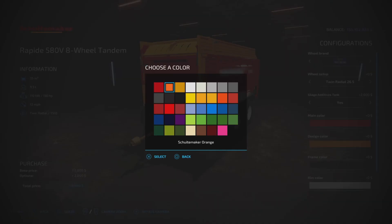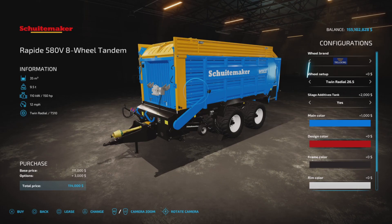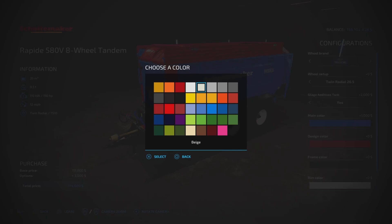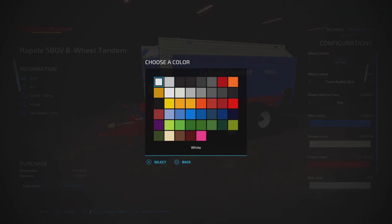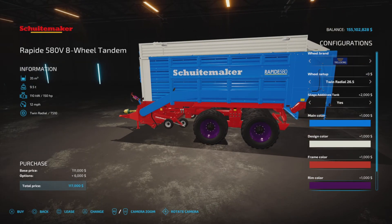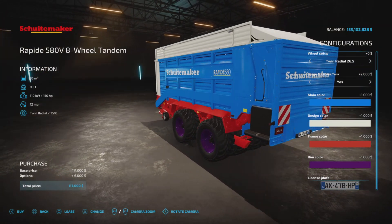For main color we have a few custom colors at no charge, but if you choose a Giants color it's a thousand dollars. Design color again offers a few custom colors at no extra charge, but choosing a Giants palette costs extra. Rim colors are whatever you like, and then there's a license plate — pretty straightforward.